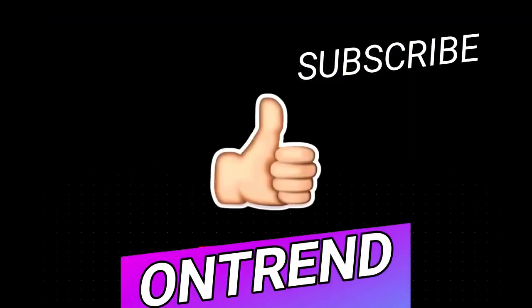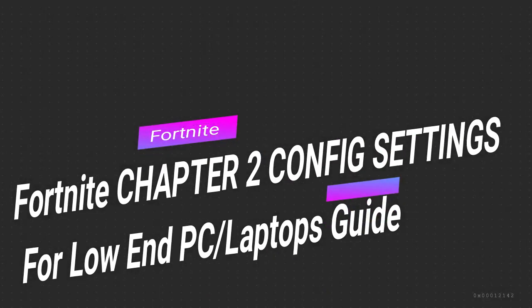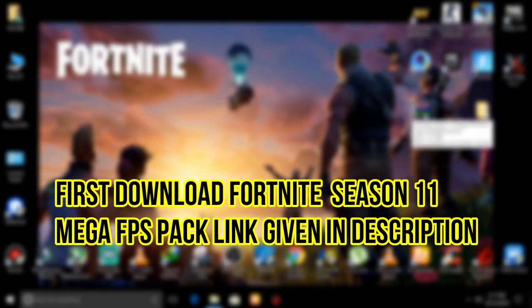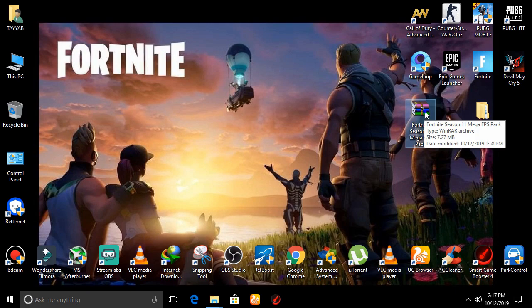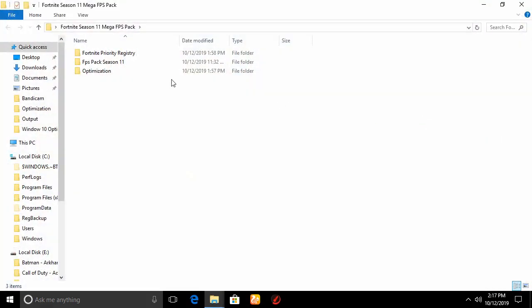First up, you need to download this Fortnite Season 11 Mega FPS Booster Pack — the link is given in the description, you can download it from there. After downloading, right click on it, click Extract Here, and click Yes.